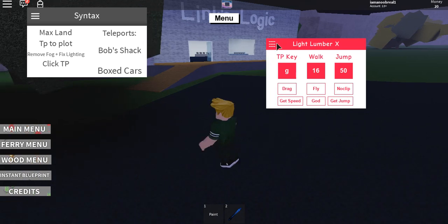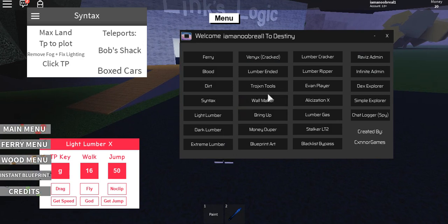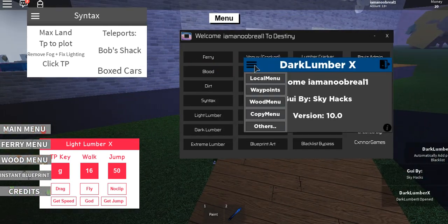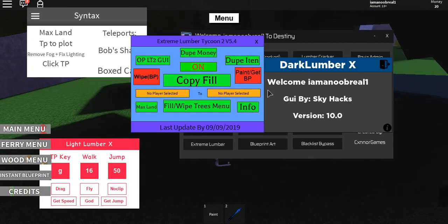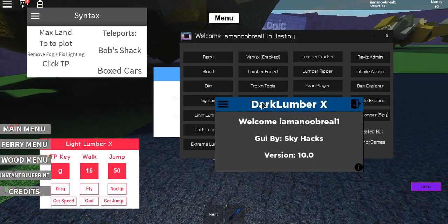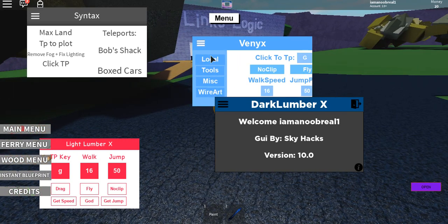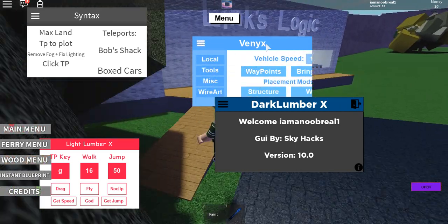The next thing is Dark Lumber X, which I think is based on Light Lumber and Dark Lumber since they have similar names. It has waypoints and all of that. Then there's Extreme Lumber, and then Venix — or the cracked version of the paid one. It doesn't have as much as the real Venix, but it's still there if you want the cracked version.